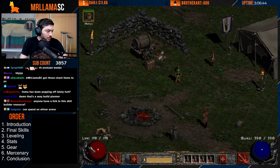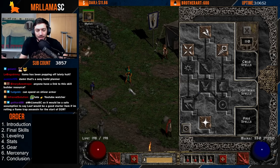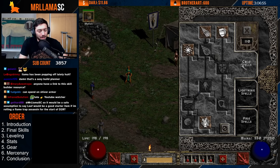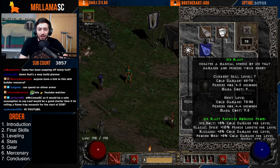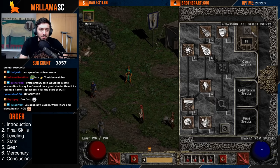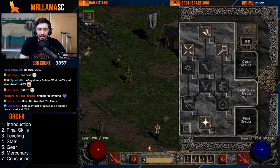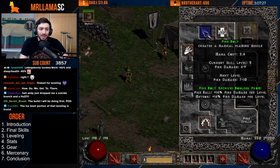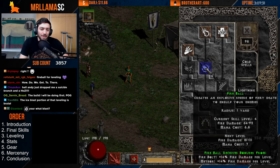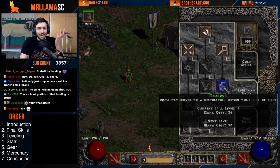For leveling, I don't recommend going cold damage — it's possible but slower and more tedious. You can go ice bolt into ice blast, glacial spike, then jump into Blizzard at level 24. However, it's much faster to level with charge bolt into nova, or just the fire tree: mass points into fire bolt, then at level 12 mass into fireball, hit level 24 and respec.